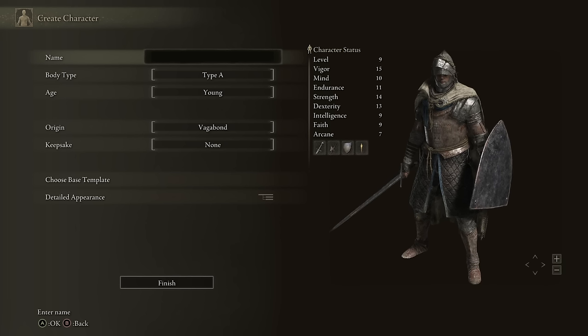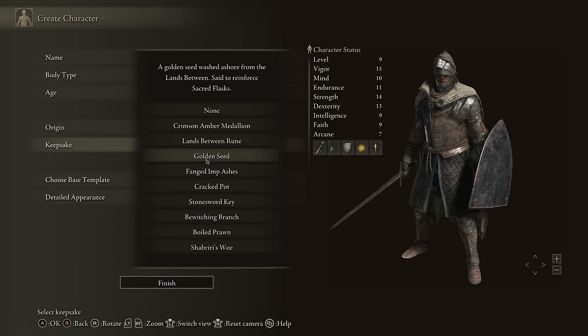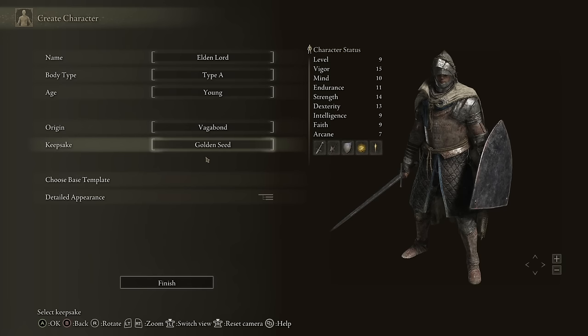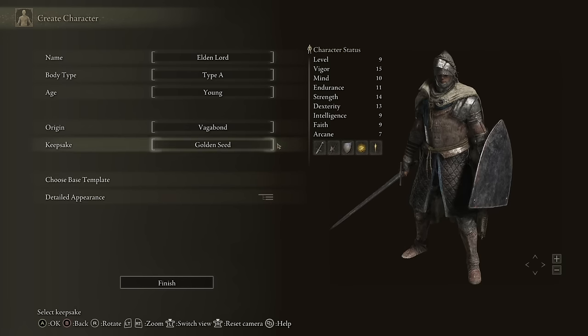But since we will be shifting to a more faith-focused approach using incantations beyond level 100, the Confessor is actually a very good choice for this build in the long run as well, because you will need access to decent Faith as well as Mind stats in order to effectively cast incantations without having to constantly chug flasks to replenish your magic. Either way you go, you will want to push points into Vigor, Strength, and Endurance to start with. Melee builds do need a substantial health pool, and Strength along with Endurance will be required to use the Shield and Greatsword options for this build to be successful.